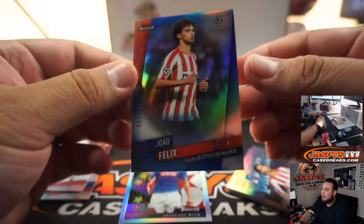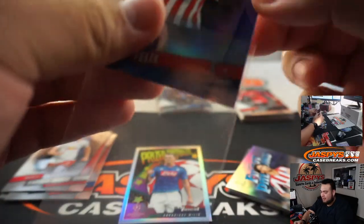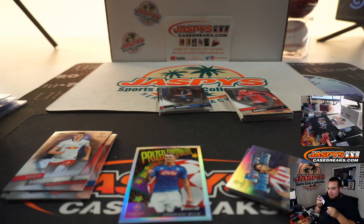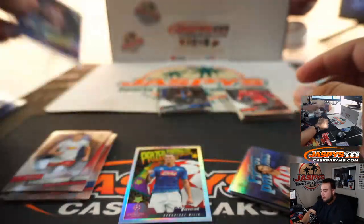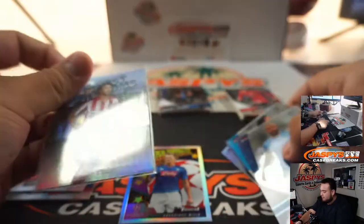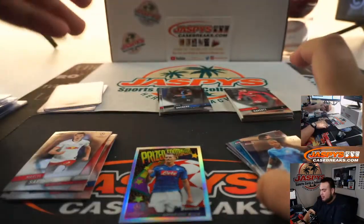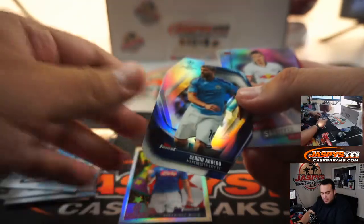You got a little base of Joao Felix. Wow, how about these two boxes — you got a Joao Felix 22 out of 150. You like that, Robert? Very nice. Finest Phenoms. It's kind of funny though — these color parallels will probably go for more sometimes than the autographs. You got a little die-cut for Manchester City FC.